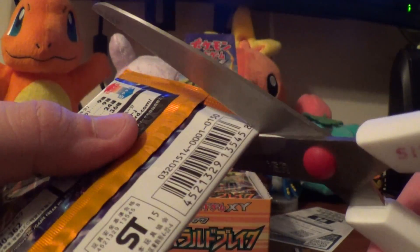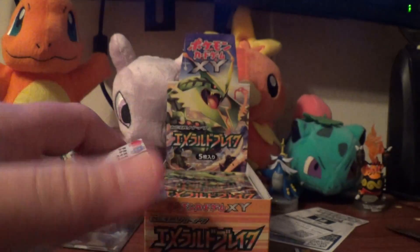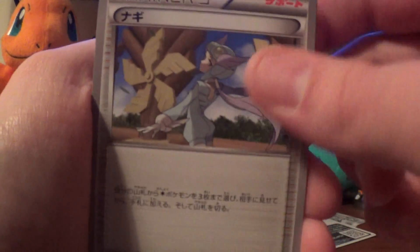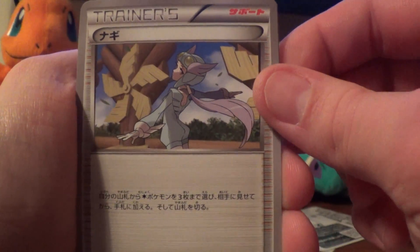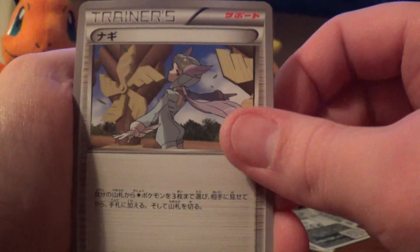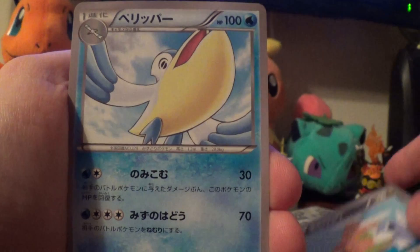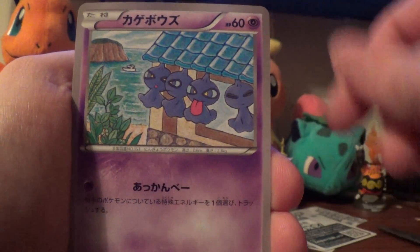Also always good to get trainers because they usually are more expensive. Most of the time I'm sure the Mega Rayquaza full art will probably be the most expensive, but trainers are usually not that far behind. And speaking of Winona, here is the regular art Winona, Dragonair, Pelipper, Shuppet, and Latios Spirit Link.